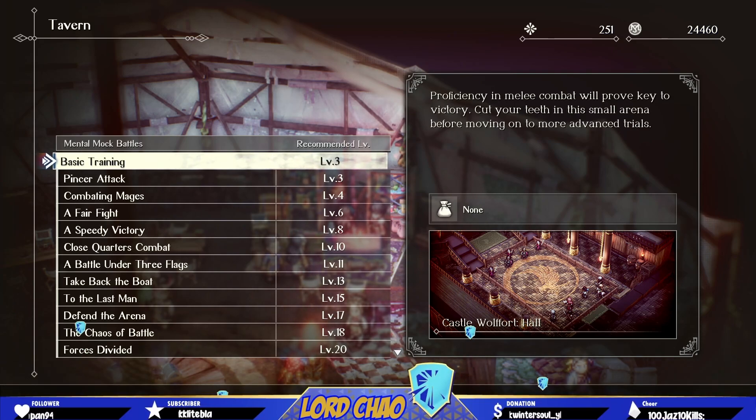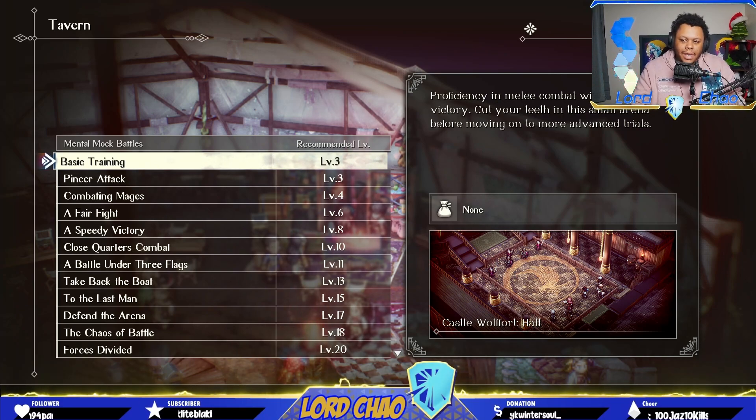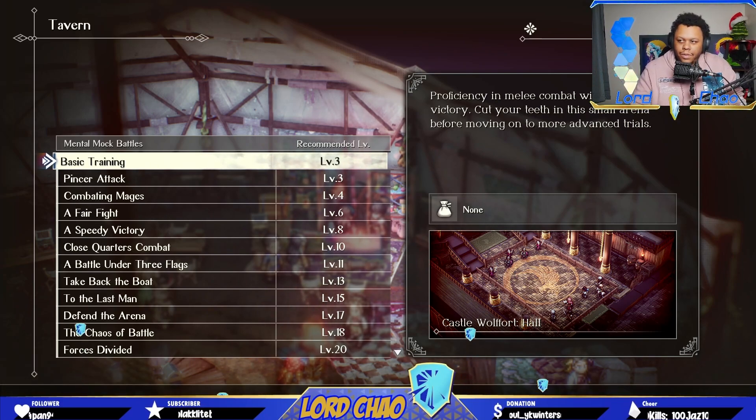I'm not going to say there won't be better strategies that come out, but for the amount of effort this one takes — which is virtually nothing — the real hard part is getting Lionel up to level 50, and Narve leveled up as well if you don't already use him. But for end game, late game, this is definitely de facto the best one. I don't think there's going to be a better one.